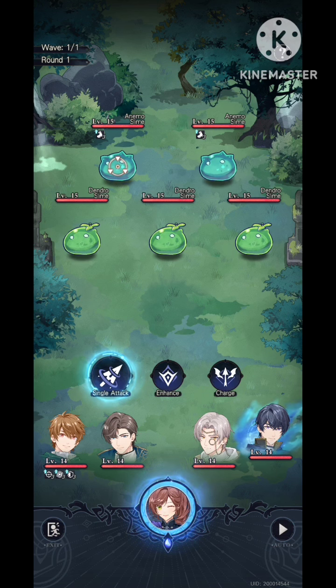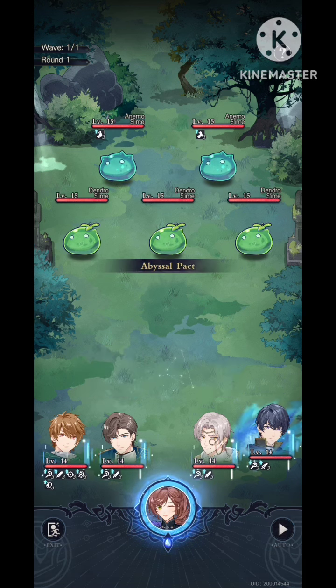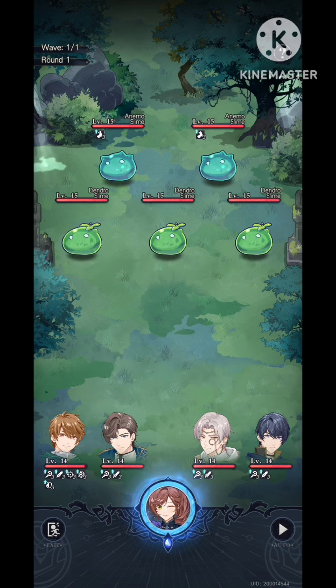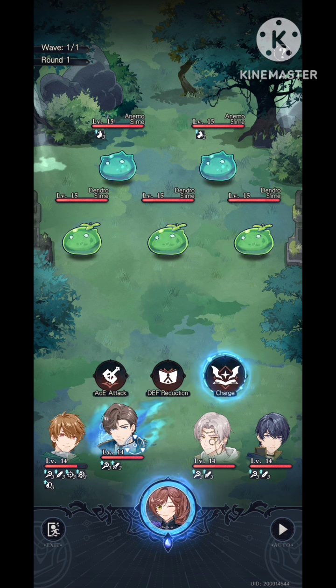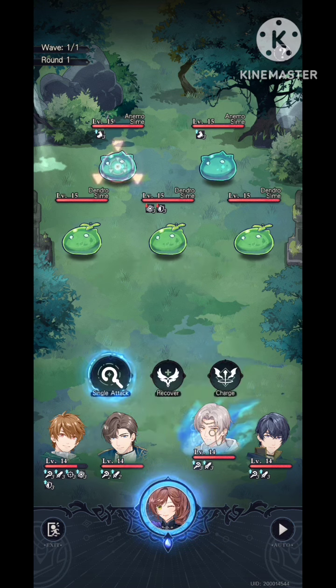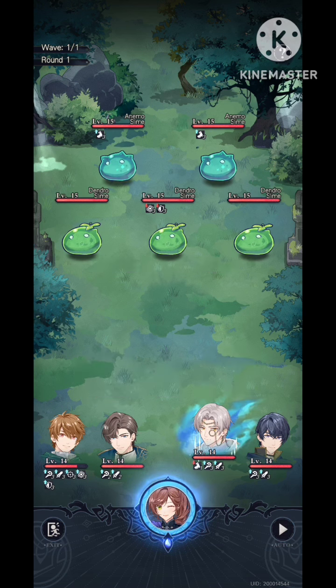Next, I buff Marius's skill so he can buff everyone's attack stats. Luke will definitely take a lot of damage. For Artem, you can either use the death reduction for three turns or the charge attack. Since the enemy's level is higher than mine, I'd focus on the dendro slime and use death reduction — always focus on the healer-type enemy first. For Vyn, I'll go for the charge attack because the enemies can hit hard.